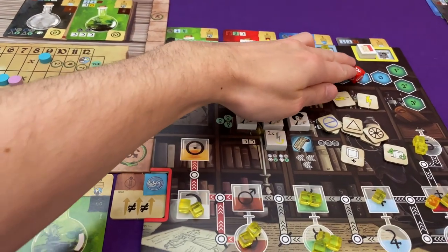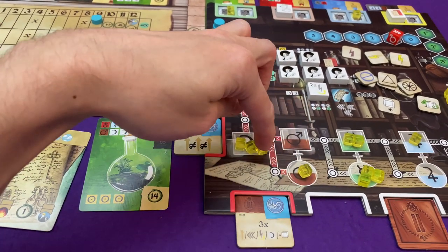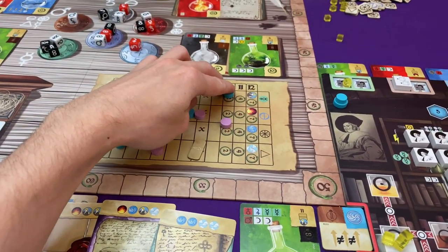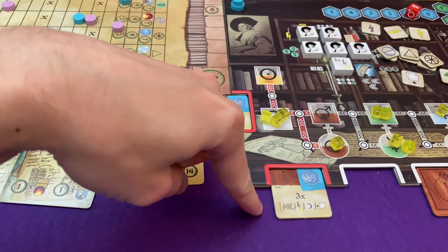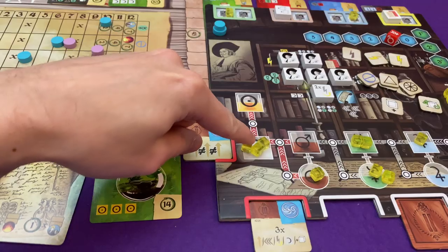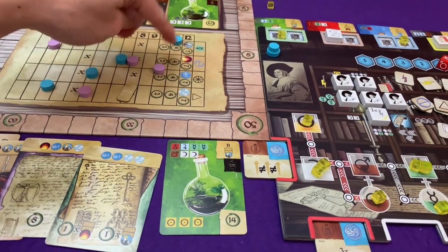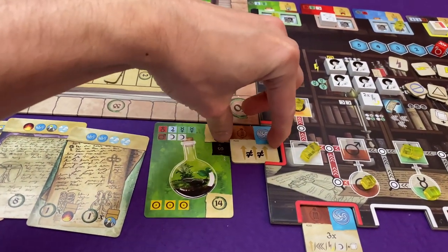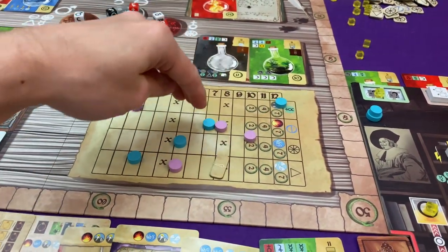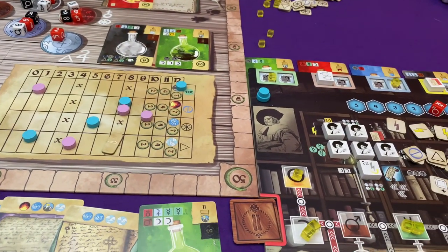My turn — I'm still going to do the transmutation because I want to activate the artifact. I'm going to spend mercury again to do it. Which three things do I want? First up, I'm going to have a wild transmutation — a wild transmutation. Put me up to 11, which is where I need to be. Get myself a gold, which activates this. And I can go up three different spaces. So I'll go up one, two, three there. And I've got myself a gold.